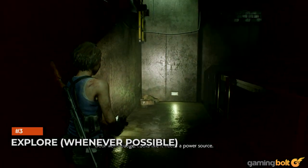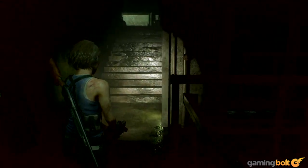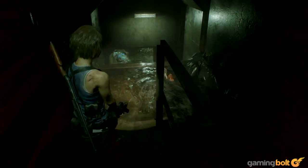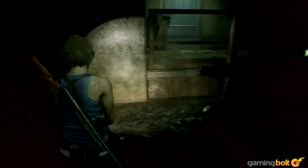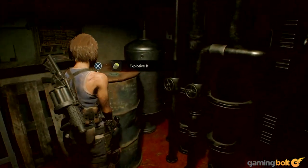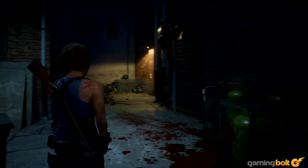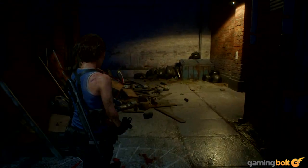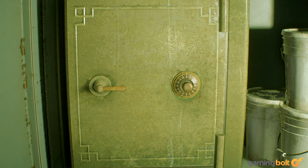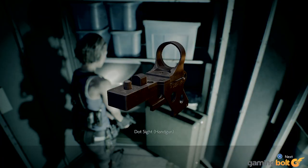Explore whenever possible. Resident Evil 3, given its pacing, doesn't allow as much freedom for deliberate exploration and backtracking as the series usually does, and as last year's Resident Evil 2 did. But that doesn't mean there isn't room for exploration at all. There are several areas in the game, especially in the opening hours, that are locked behind wires or locks you can get past using the bolt cutter or lockpick, and it's generally worth it to explore these places. From weapon upgrades to ammo caches to herbs and more, there's always something worth discovering.